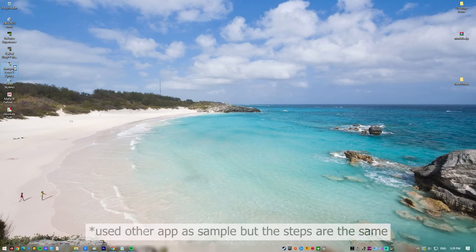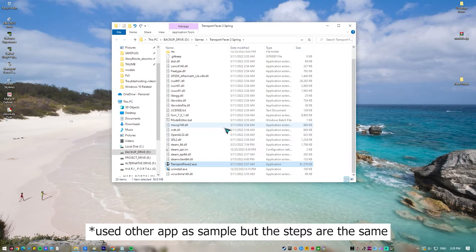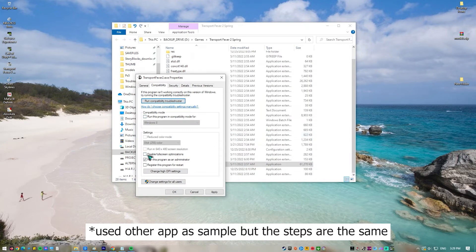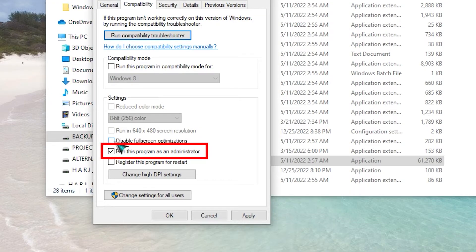Right-click on Valorant and select Open File Location. Once you see the Valorant shortcut, right-click on it and select Properties. Go to the Compatibility tab. Make sure that Run this program as an administrator is checked. Click Apply, then hit OK.